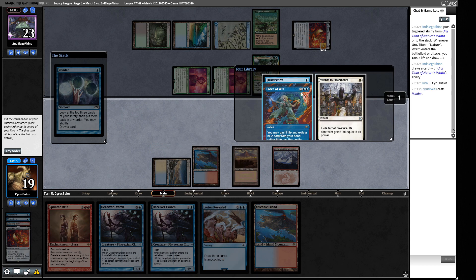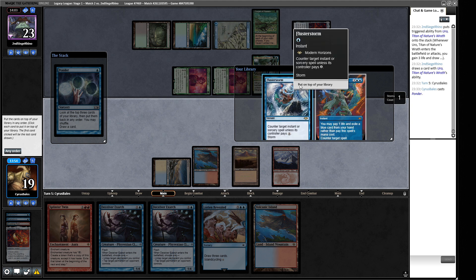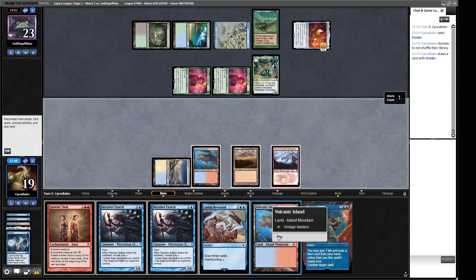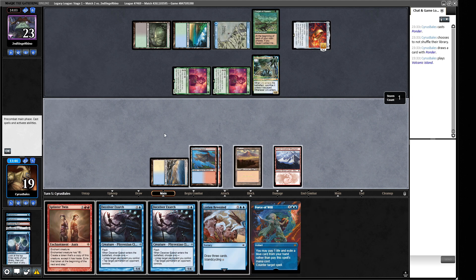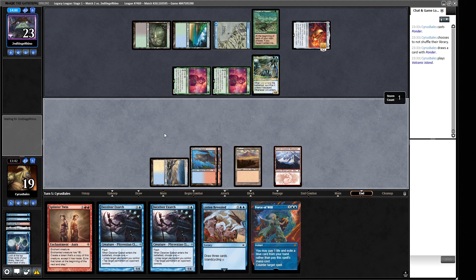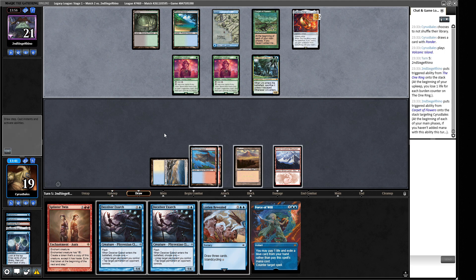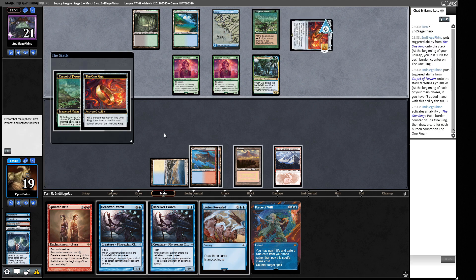We Ponder — Plow is pretty nice here, Flusterstorm is also nice, Force of Will again nice. I think we bury the Plow and Fluster to draw in a minute, with the intention of playing our Deceiver Exarch on our opponent's turn and hoping to dodge removal. I hope Force of Will into Splinter Twin is going to be enough. They're drawing in response to their Carpet of Flowers trigger — so they know what color mana they need. We're basically all-in on doing our thing now.